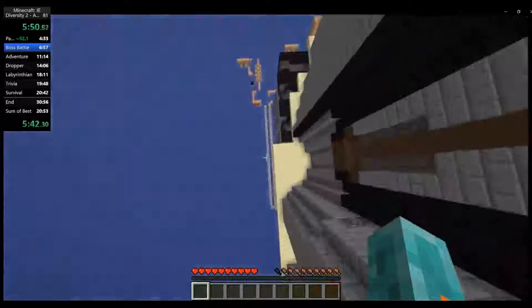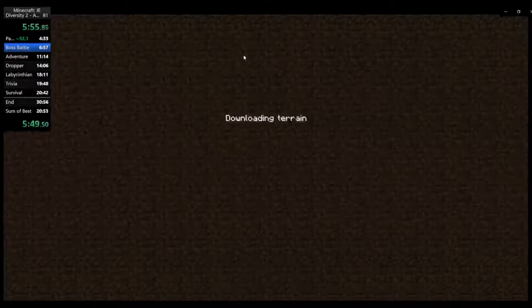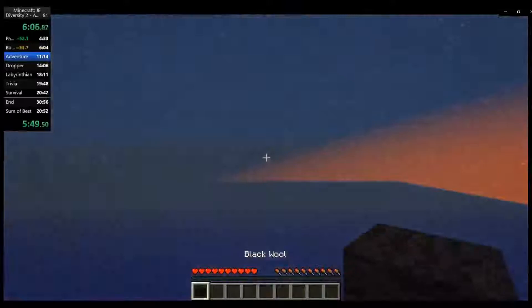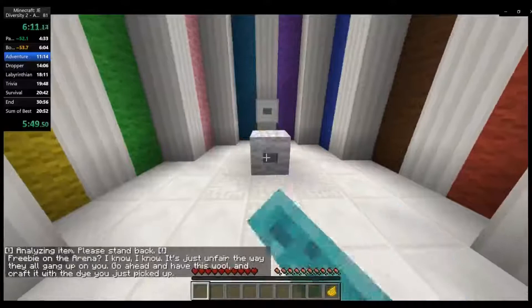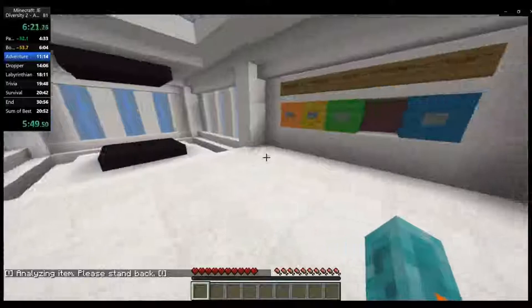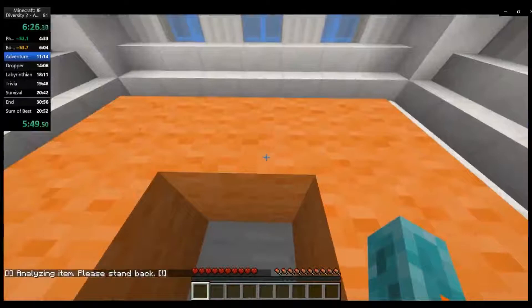And then guess what? You can go right down here onto the redstone. Save and quit here so you don't die. Now we're down here on this redstone, just doing a little parkour over to that black wool. Pushing the button will activate the segment normally used to get the black wool. And we actually got a gold split out of that — I did split a little bit early, but it's only by a second or so. So go ahead and put the wool and the dye in there. The arena is already completed because of that. Next up is the adventure branch.